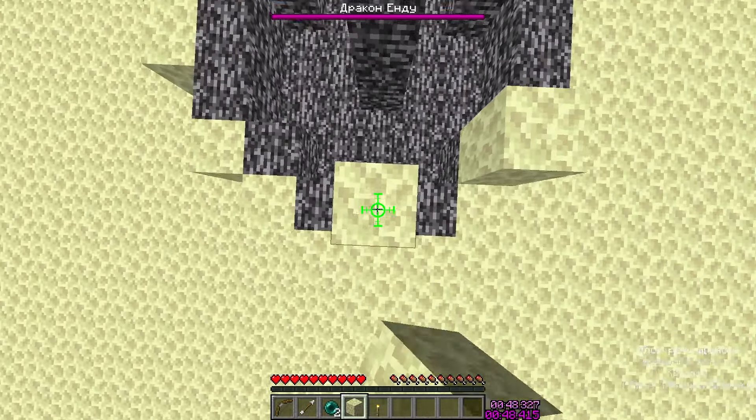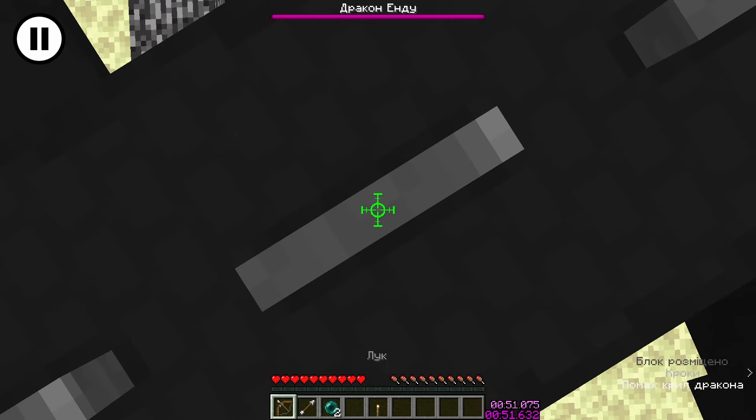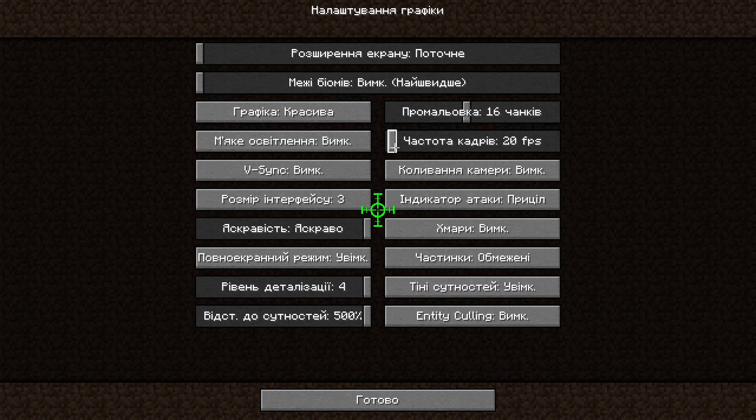Right after your last jump, go into third person, look straight down, and lower your field of view to 30. Once you unpause, start drawing your bow and sneak. You need to align yourself with the very center of the dragon, which lines up with the center of the middle scale on the dragon's back. So very carefully and deliberately move to the center of this scale. Once you're there, pause, then lower your FPS cap to 20.